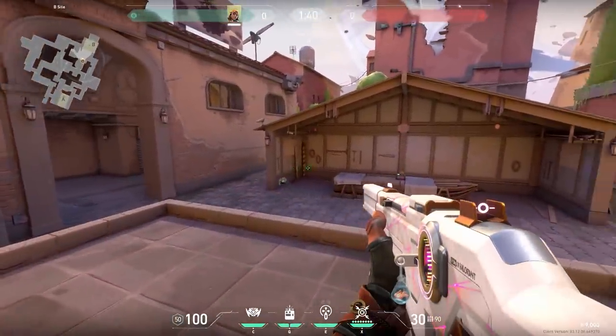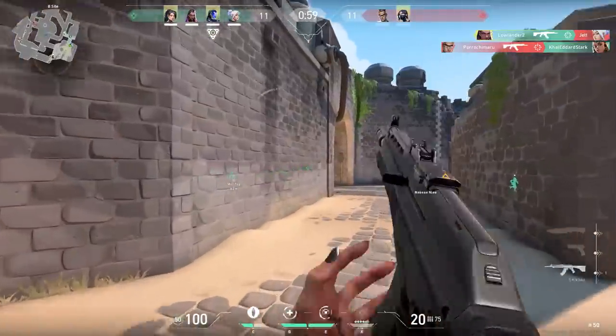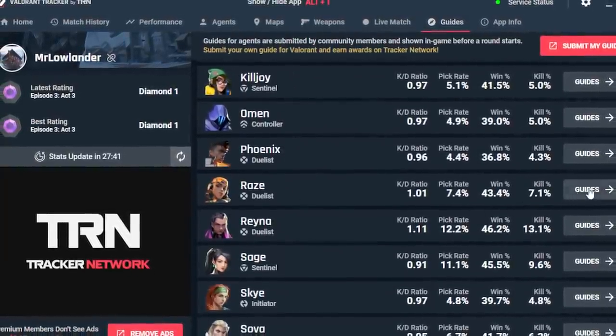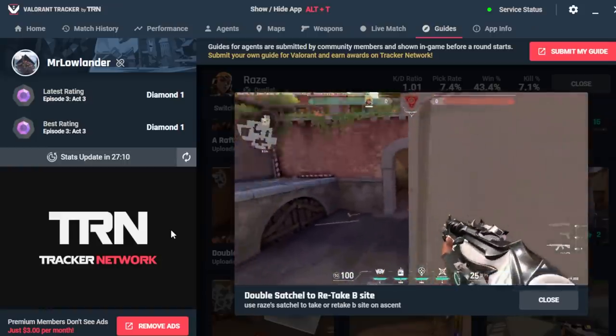If you like these type of tricks and want more, here's a tip. The sponsor of this video, Valorant Tracker, has a lot of these small tips and tricks for every agent. On the app you can go to guides, then click on your favorite agent — Raze for example — and look at that, tons of Raze tips and tricks, just like the tips in this video only sorted by agent.